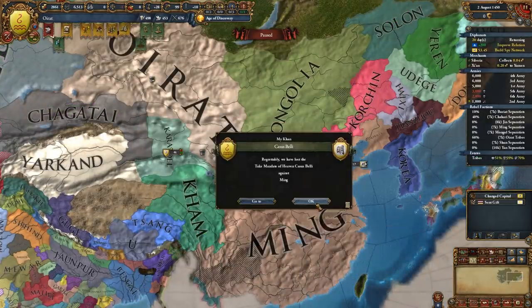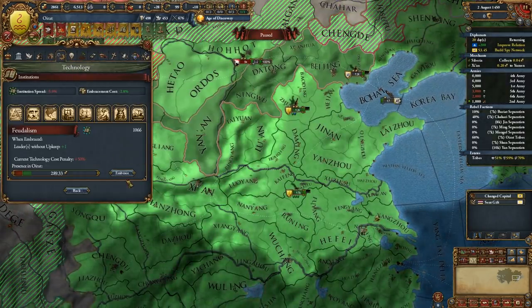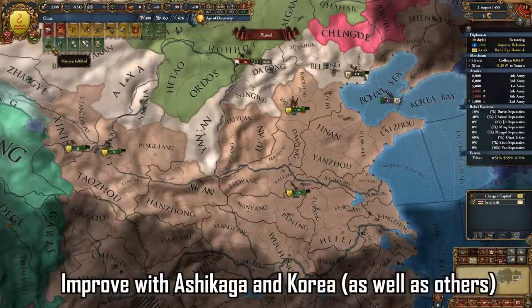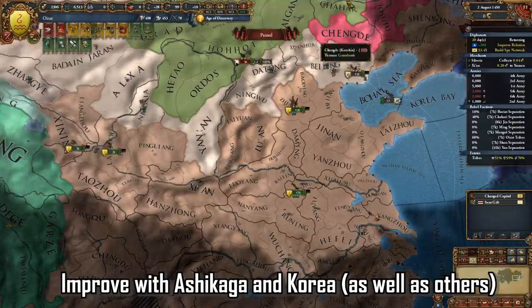After the peace you're going to want to raise your provinces. If you're looking at this with a view to go for a world conquest, I would advise raising every single province you get — it's an excellent way to get monarch points as well as lowering the cost of the provinces themselves. During this time of peace you're going to want to be improving relations with Ashikaga, as they are the most likely to join a coalition.